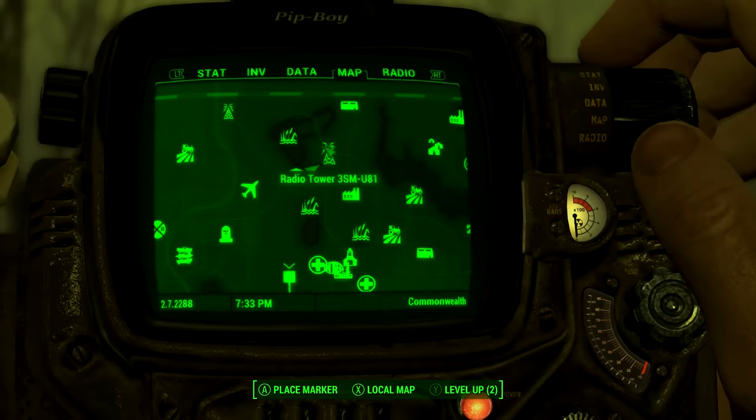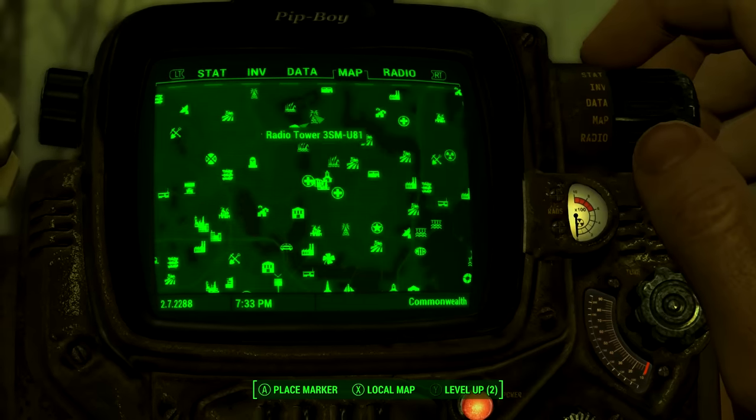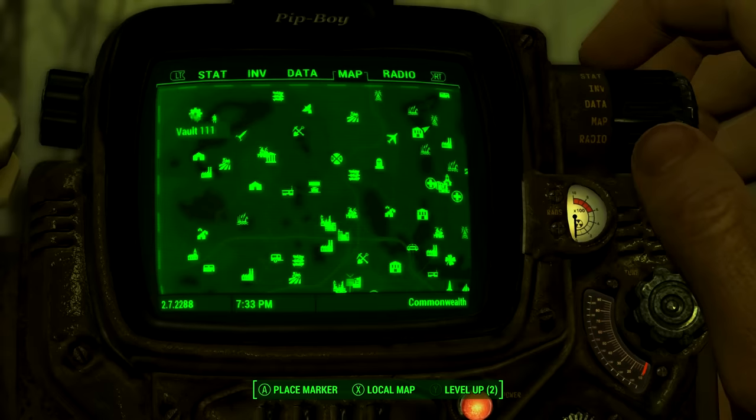To get to this location we're going to need to come just here on the map. It's near one of the relay towers and that's how we're going to locate where this shelter is.